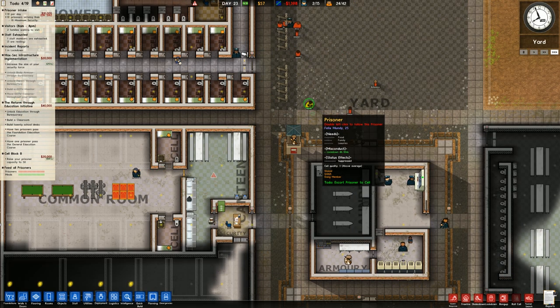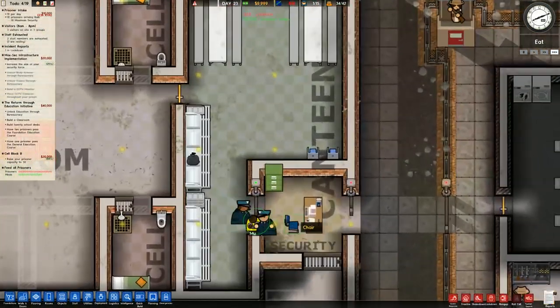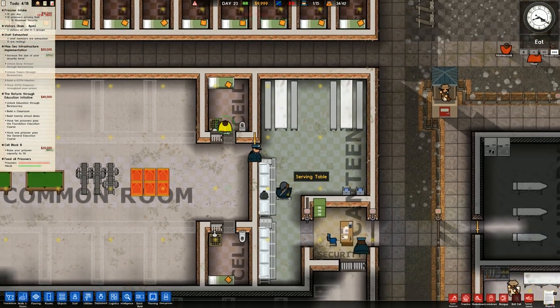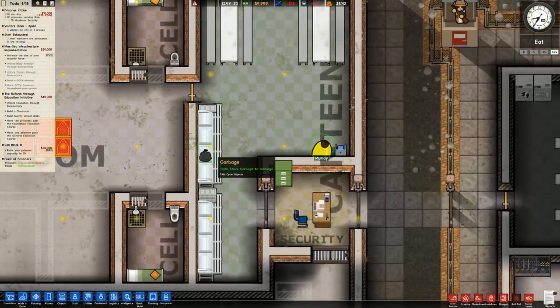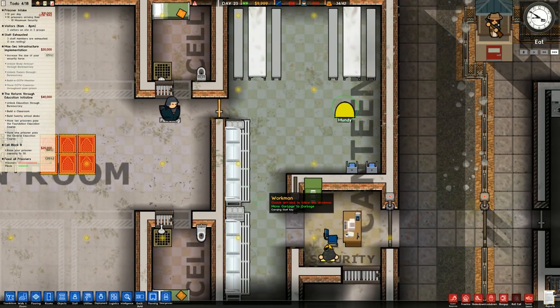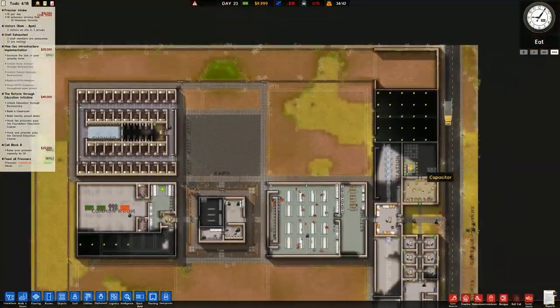Lock down 6 hours — go back to your cell. Once they're through that I'll say end punishment. They're not allowed to go through there. At least they've got some food — there's the food.